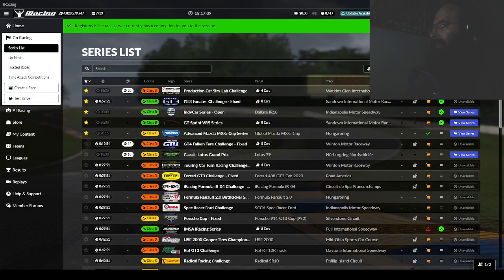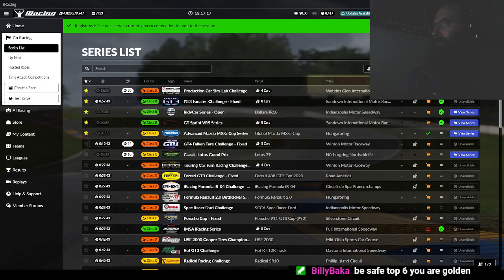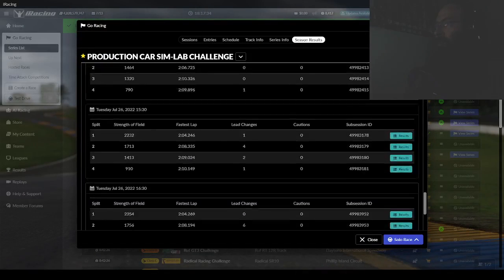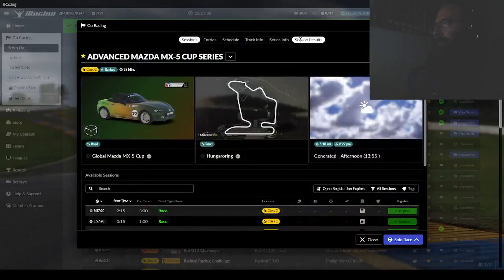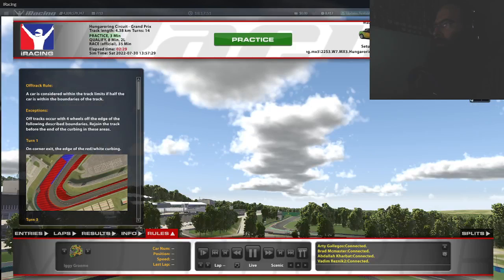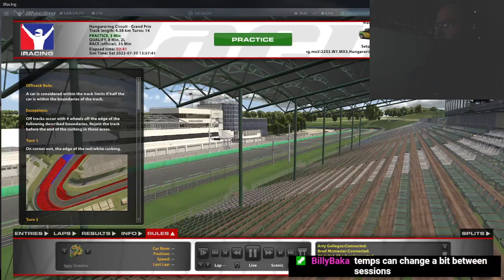We might be starting from the pit lane. Sim is loading. For Strength of Field, 1176 — well hell, everyone's running best laps that are slower than my best lap. It's a lower Strength of Field. What was qualify like? I'm going to get hosed, but I should still qualify. Let's go into the session.